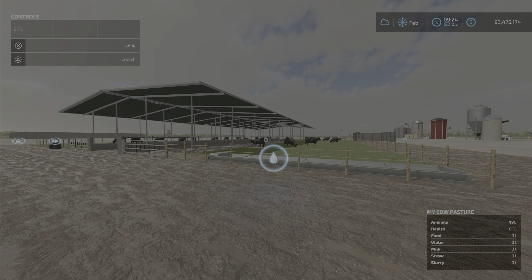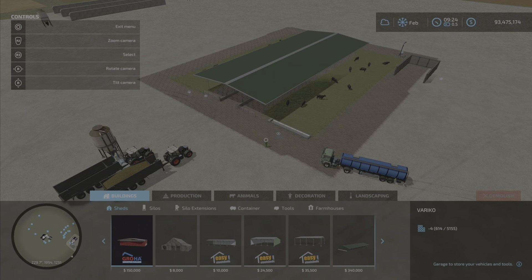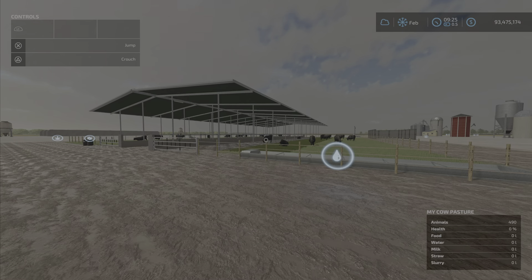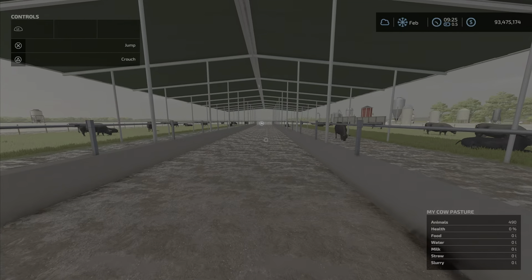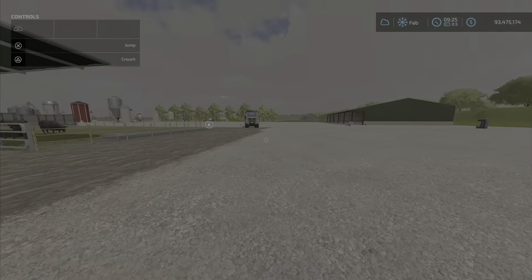It will only cost you $150,000. You'll find this under Construction and Animals, under Cows — right there, 'Lizard Building,' 150,000, 490 cows. You will have to supply water, TMR, hay, grass, and straw. Straw is for the manure.